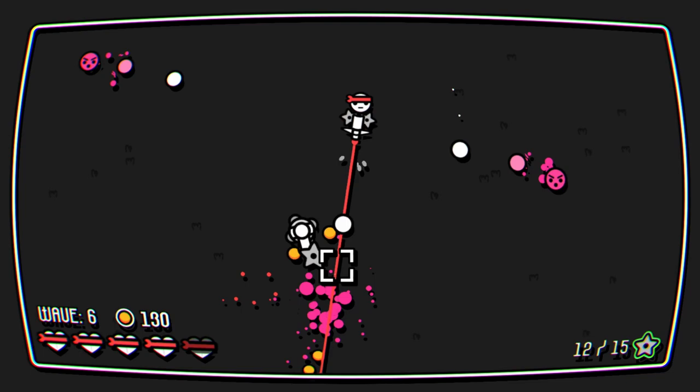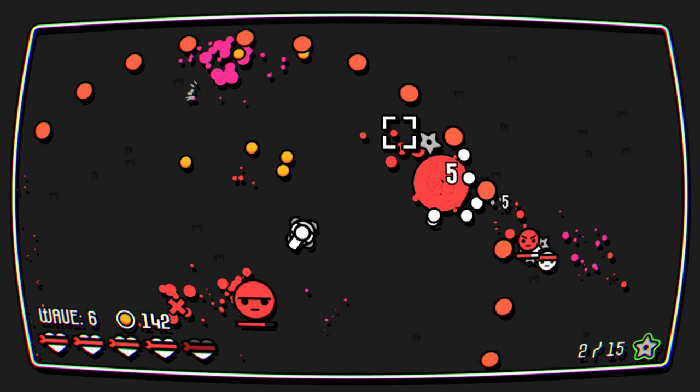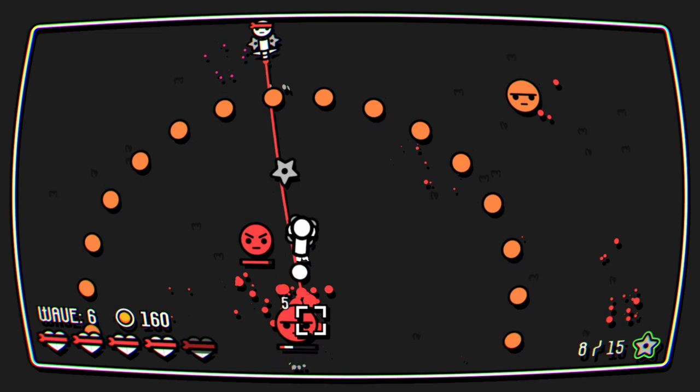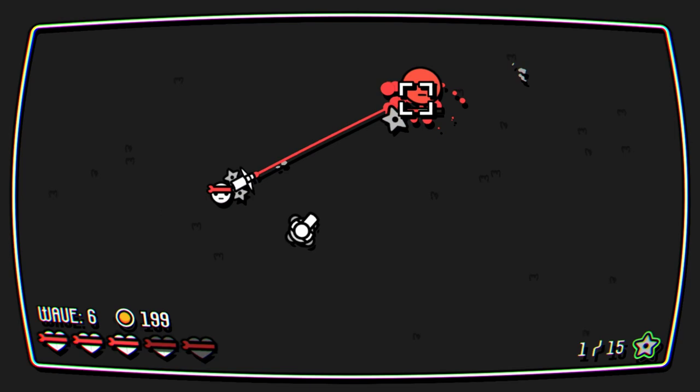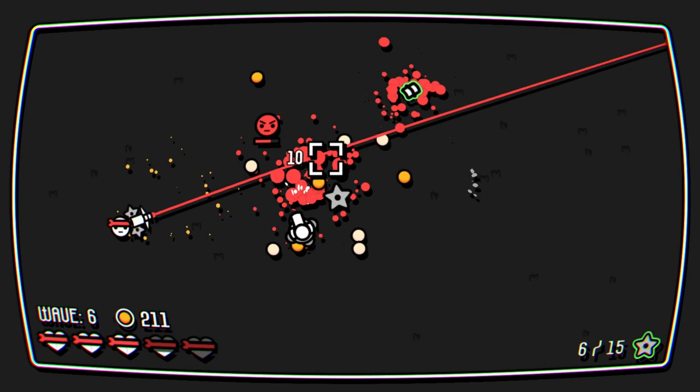Now we've got a little laser aiming. We're getting quite a lot here. So the experience color should not be orange. Because it just looks the same — looks like I've got bullets flying at my face.